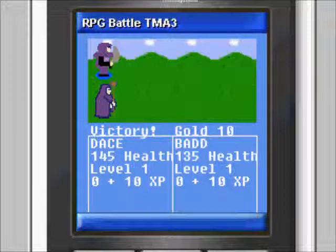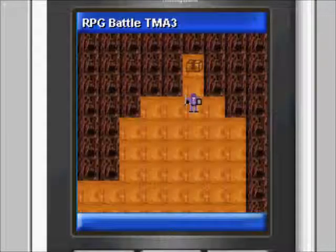Victory screen: players receive gold and characters receive experience points for each NPC they defeat. Both gold and XP received as a result of a victory will be displayed in the victory screen. As player characters earn XP they will increase in level, which is also displayed in the victory screen. After battle, all player characters' health points are fully restored.